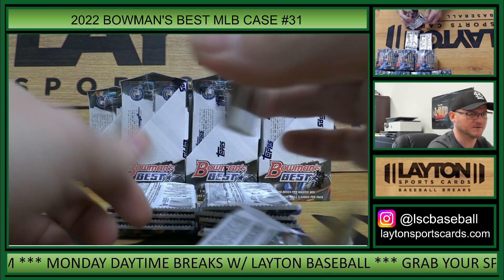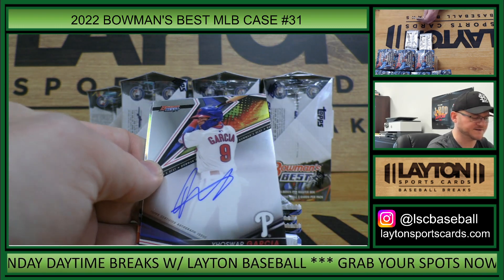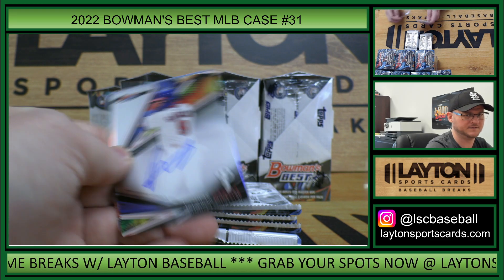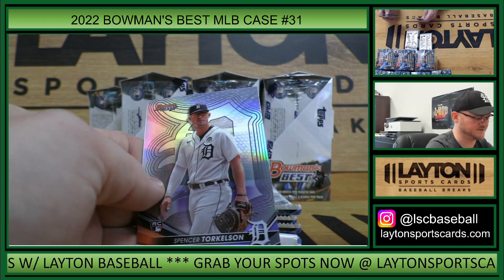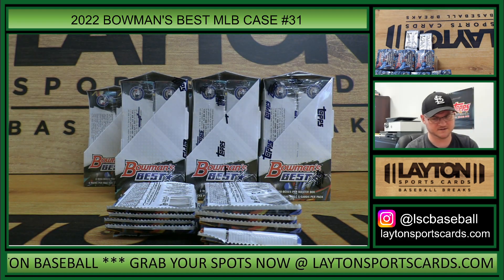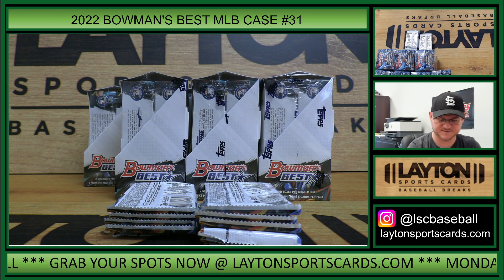18 on Allen and Ginter Chrome. All right, let's start off hot here - that is Phillies auto Yosuar Garcia! Go Philadelphia, one of the last teams taken. Three autos, and Spencer Torkelson rookie refractor. Let's see prices.